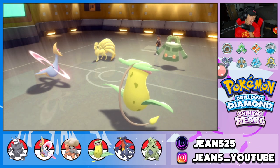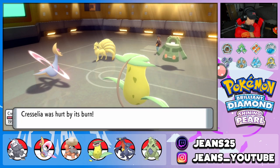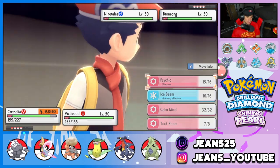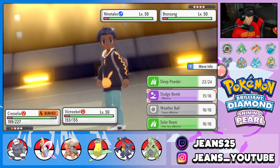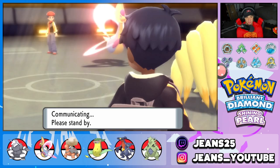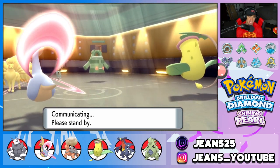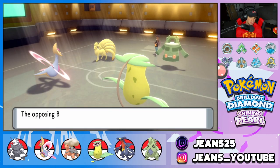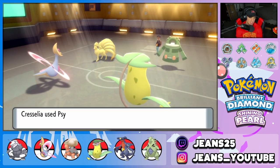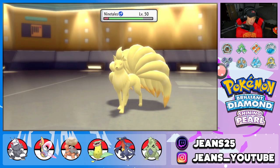We still have Speed. Bronzong is looking rather annoying. I'm going to double back down right into Ninetales. Solid play by him — he sets up a Light Screen. We only have one physical attacker on this team. He goes for Gyro Ball and that did a ridiculous amount of damage. Cresselia uses Psychic. That Light Screen is going to be so dirty.